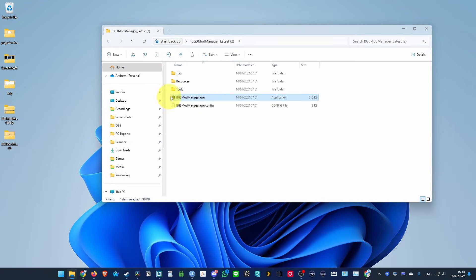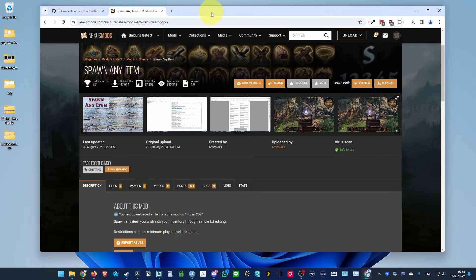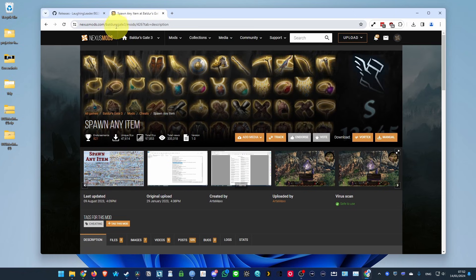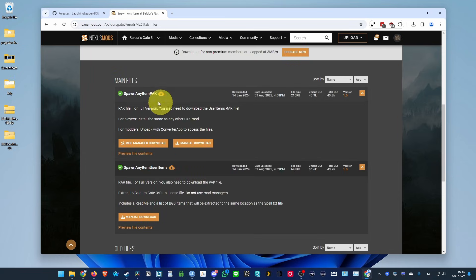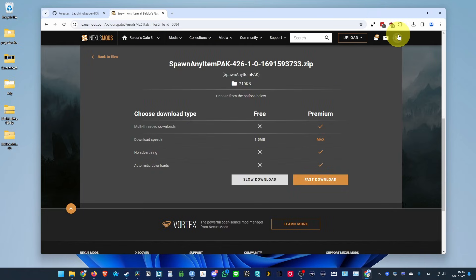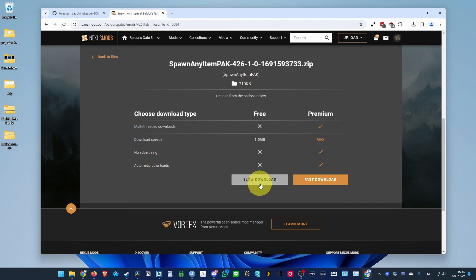We're ready to install mods onto Baldur's Gate 3. Next we're going to download an actual mod — we're going to be using 'Spawn Any Items.' Go to Nexus Mods where all the Baldur's Gate 3 mods are located, then go to files. We need to download both files: the pack and the user items file. Click manual download — you need to be logged in for this. You can create a free account if you don't have one already.